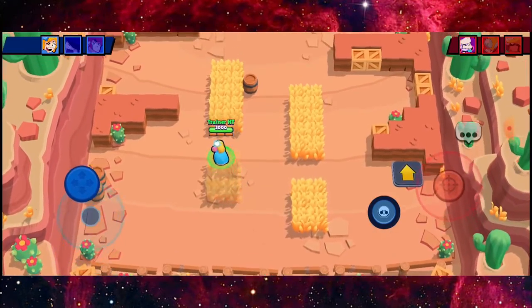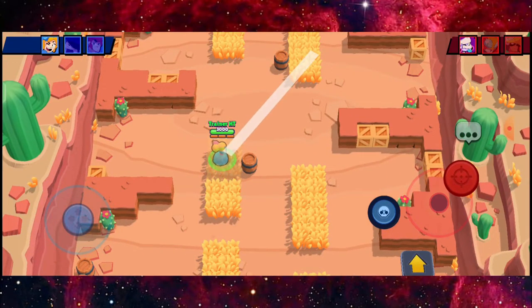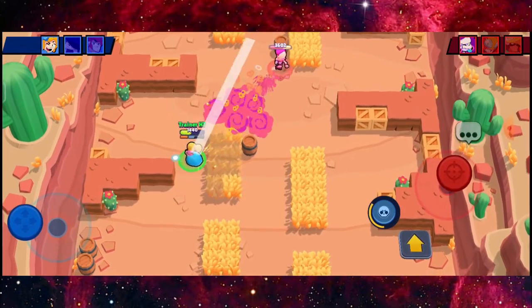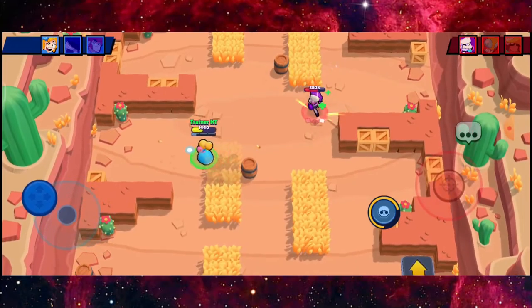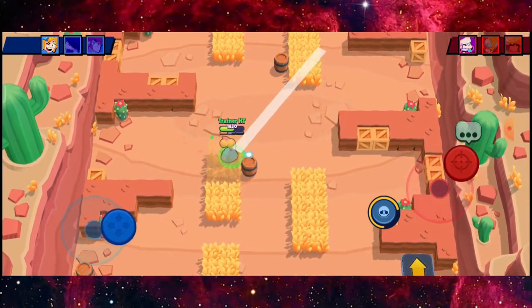First round: Piper against Mz. If my Piper is accurate, I'll get some great moments out of this round. If not, I'm going to be bullied by Mz right here. I'm just going to hit Mz here, gonna hit another shot, gonna hit another shot — her movement is really, really great.